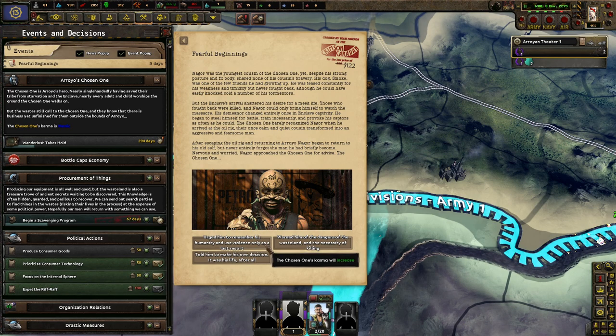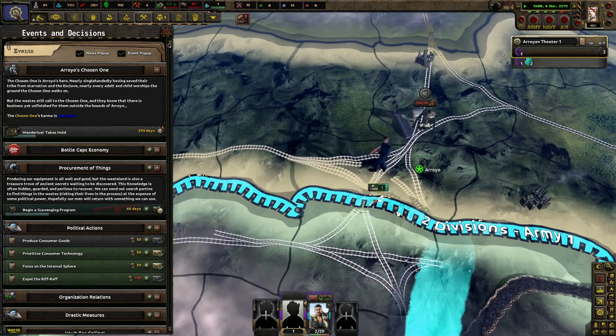The Chosen One urged him to remember his humanity and his vows, using violence only as a last resort — one of the dangers of the waste and the necessity of killing. Make his own decision, who's left after all? Well, let's all be nice for now. We'll see what happens. He is messianic.